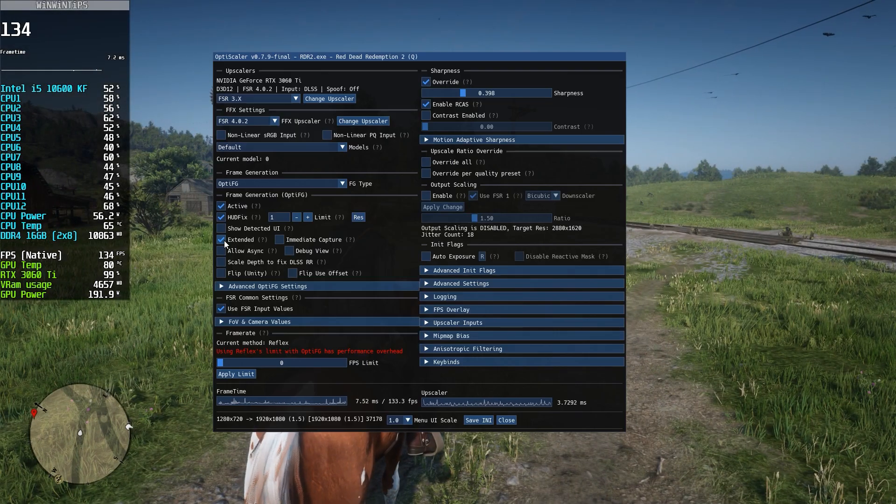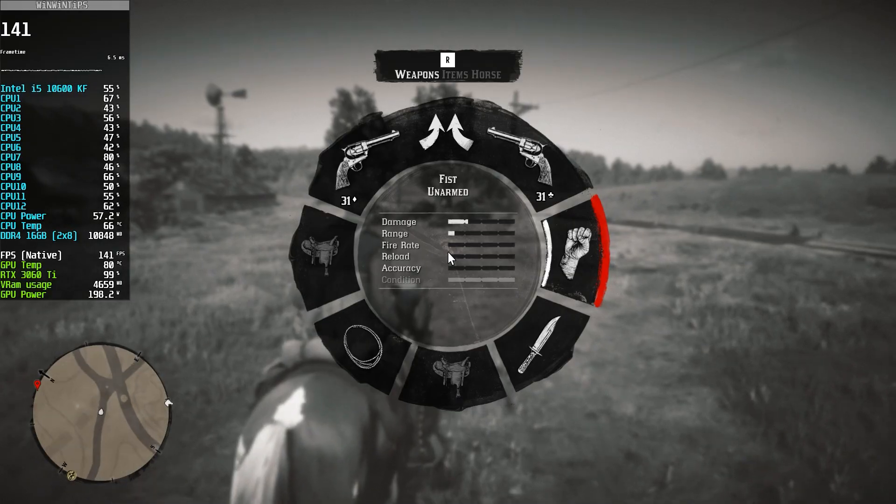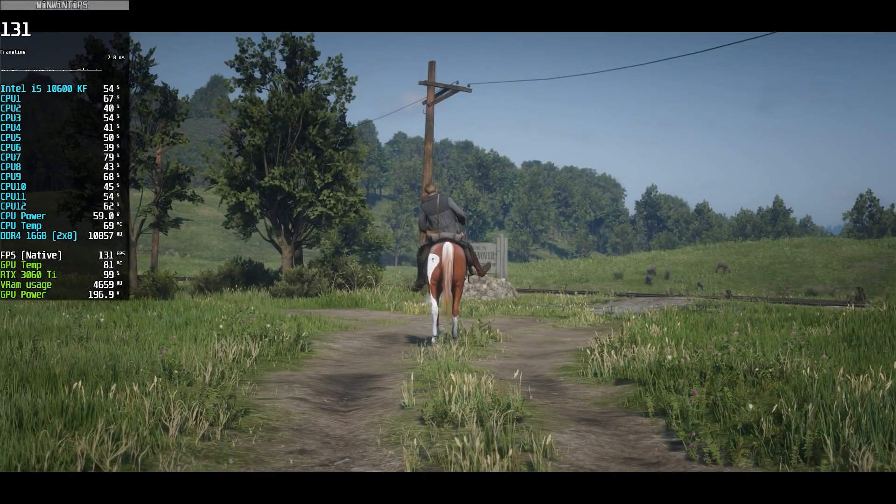You can also increase your FPS further by using the LO Async setting. However, be aware that with the HUD fix setting enabled, activating the LO Async mod may sometimes cause the game to crash. Keep this in mind.